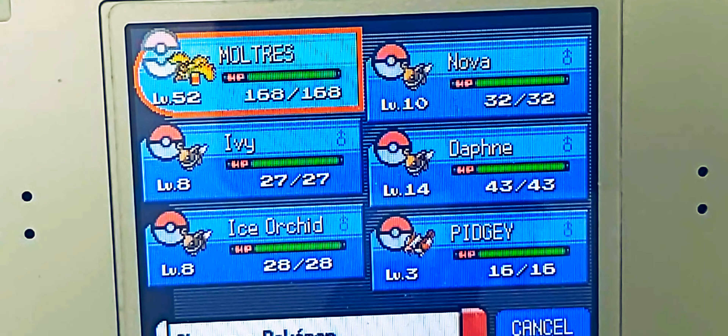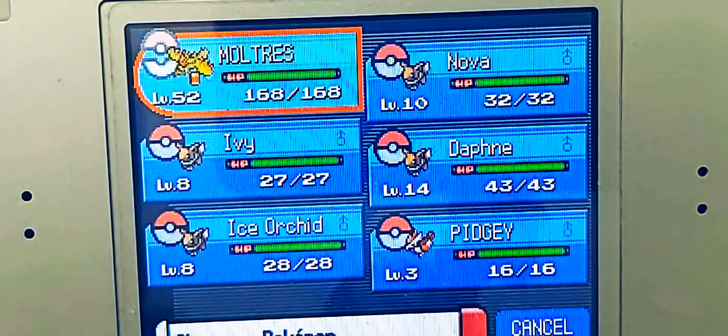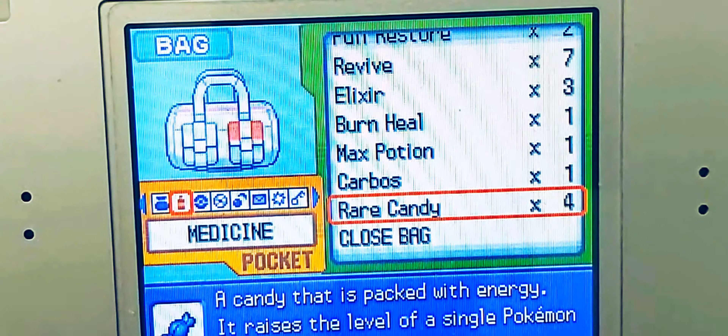And the rock will be just right up here. There we go — you'll want to be right beside this rock, can't go any closer to it, and then you'll want to use a rare candy.